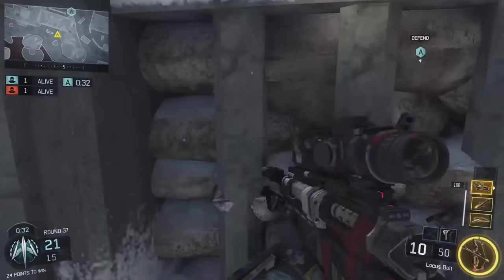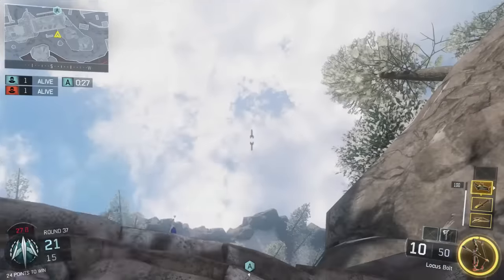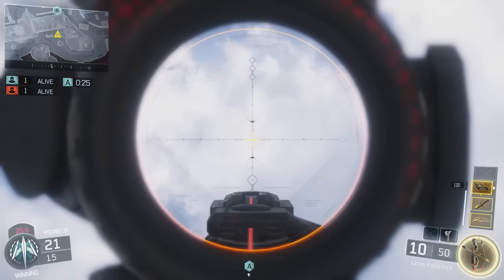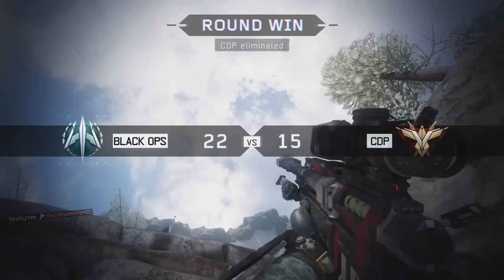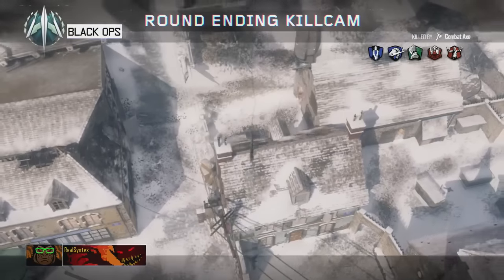Go into that same corner, then look up and line up your red line with the center of the A-bomb logo — or icon, or whatever you want to call it. If done correctly, you should get another bank off the roof of the house, just like the first one. It's just a simpler way of doing it.